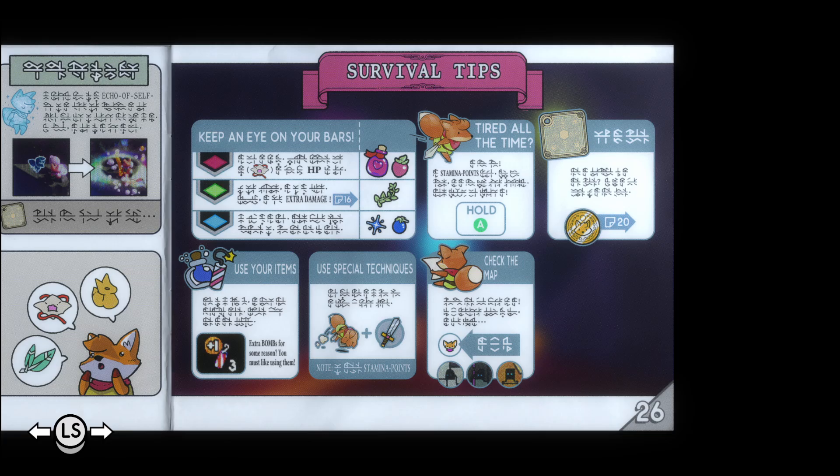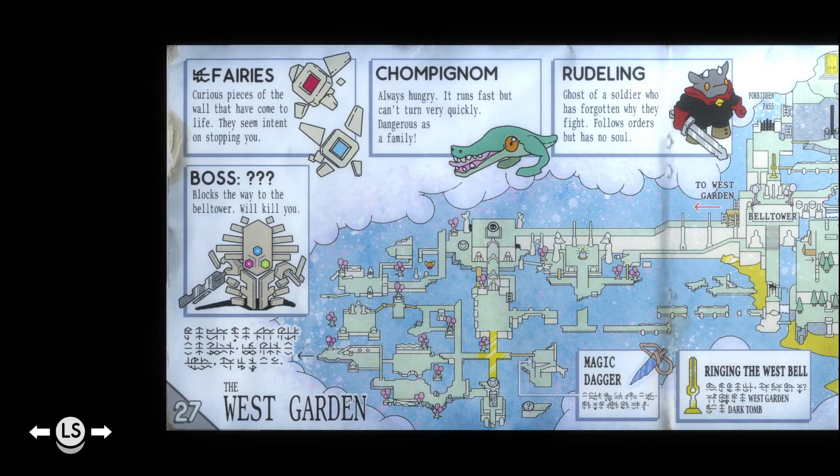There was another one I accidentally got where I used my shield near something and he spun it around like an idiot — I don't know what that was about. Check the map — this is the 'you are here.' I get that. And now we have a map of the West Garden.